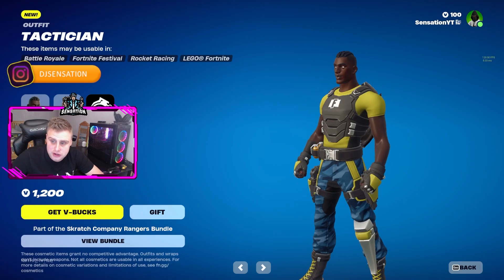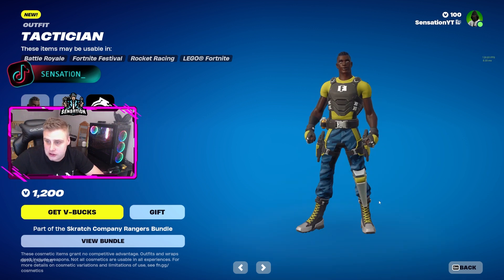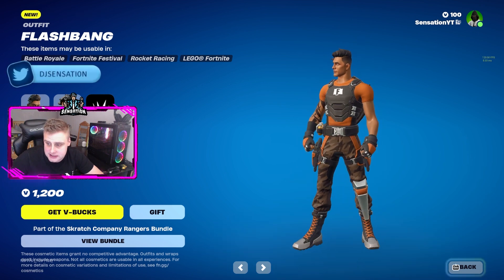We also have Tactician, another one that people are searching up a lot. It sort of looks like the scuba diver skin we've had in Fortnite before — a dark yellow and a lighter coloured blue. We also have Blash Bang, which is in an orange and basically a deserted dark camo.